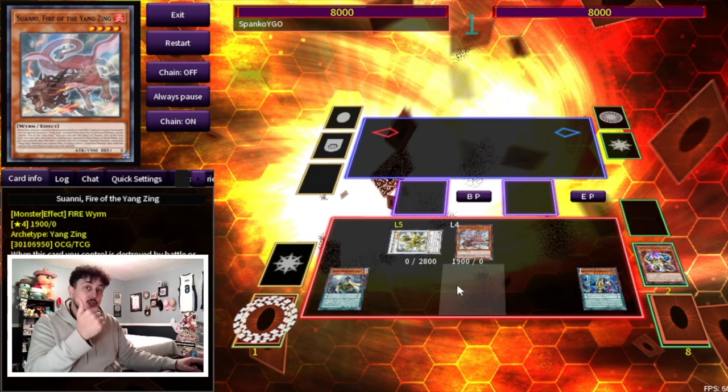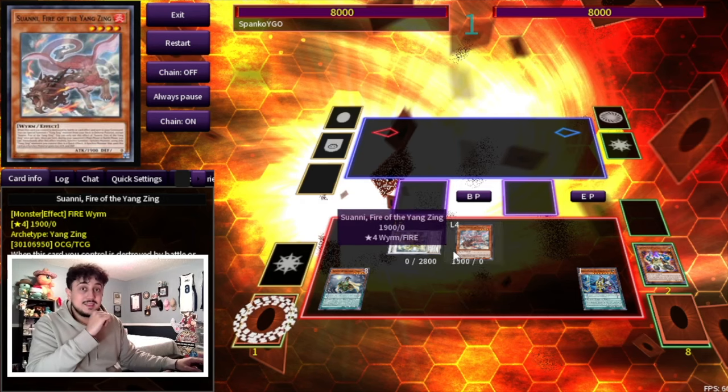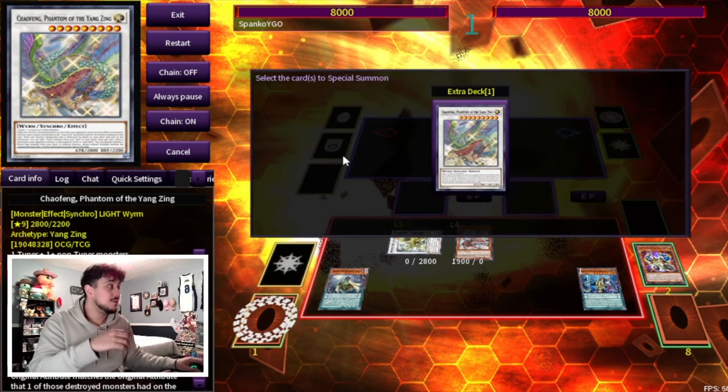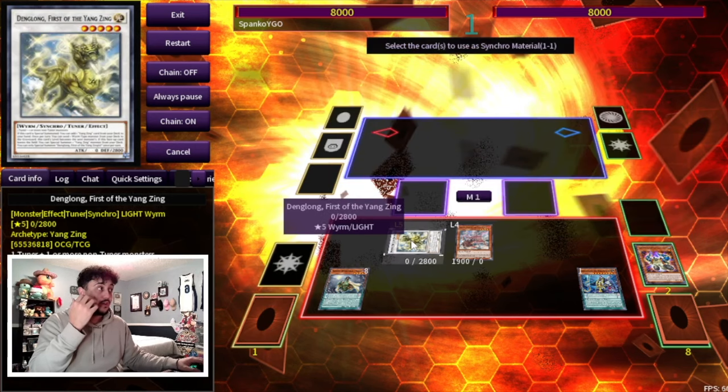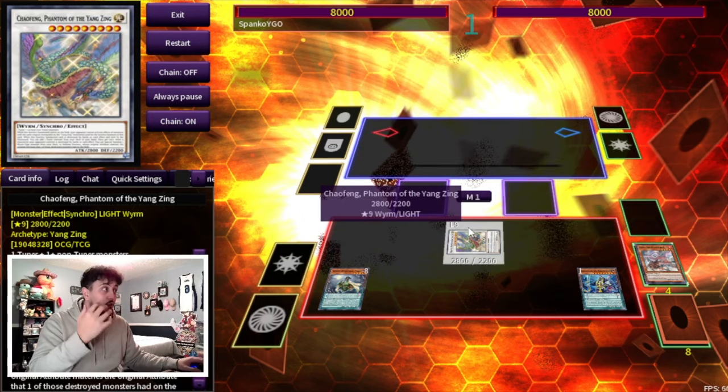Keep in mind — that's four summons: Wakaoshi, Horns, Denglong, and Suwani. You might think we're playing into Nibiru, but we're actually not. The card we're making is with our Level 5 Denglong and our Level 4 Suwani into Chaofeng.